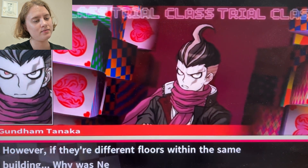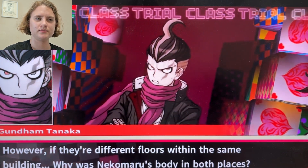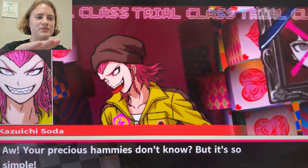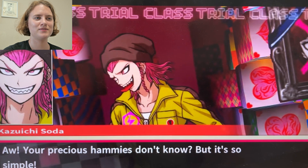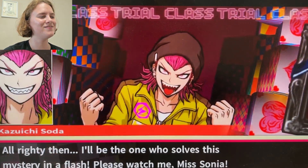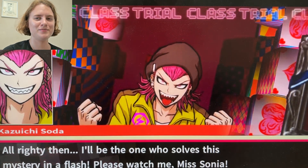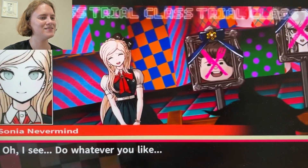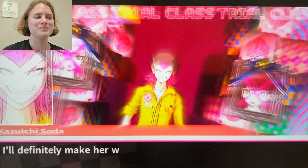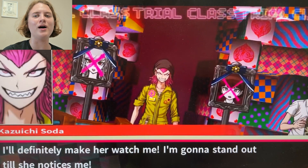However, if there are different floors within the same building, why was Nekomaru's body in both places? It could be possible that one floor can lift. Then what's your answer? I'll be the one who solved this mystery in a flash. I was really interested in hearing what Gundam had to say, but go off, I guess.